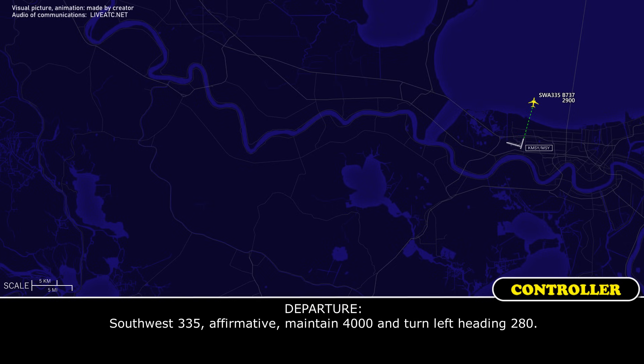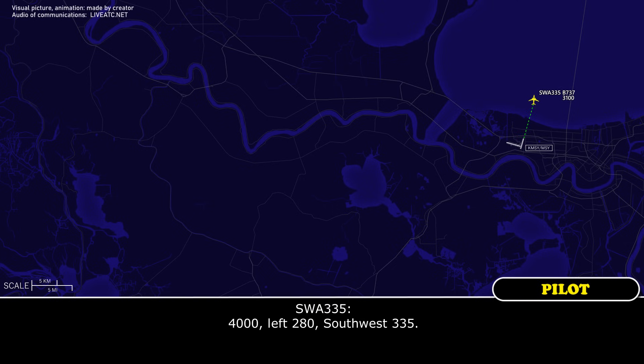Southwest 335, affirmative. Maintain 4,000 and turn left heading 280. 4,000, left 280, Southwest 335. Do you have any problems? Yeah, we've got a flight control issue we've gotta look at. Alright, let me know.